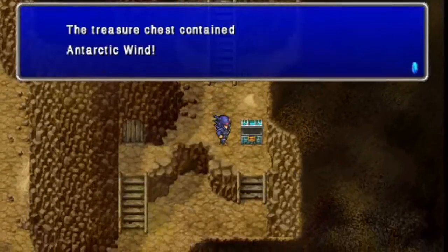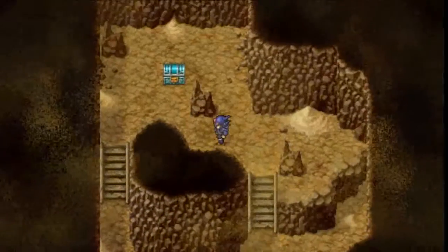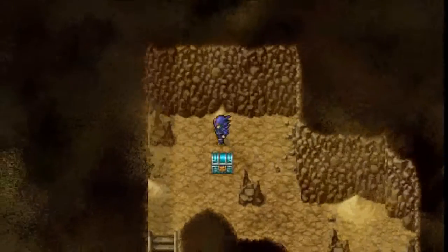Down we go. There's a chest there with an Antarctic Wind, which, as before, casts the Blizzard spell. Rydia can do it, but you could also use it if you run into flans and she's out of MP.